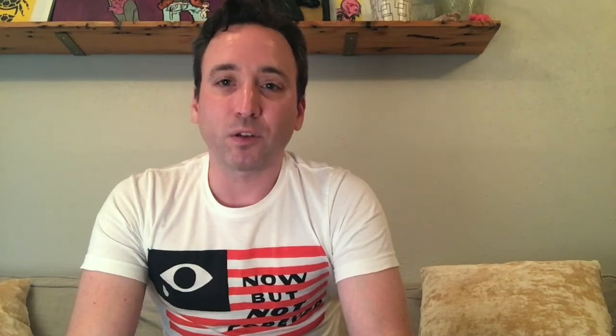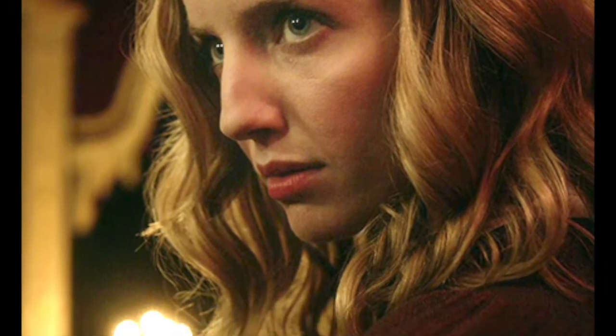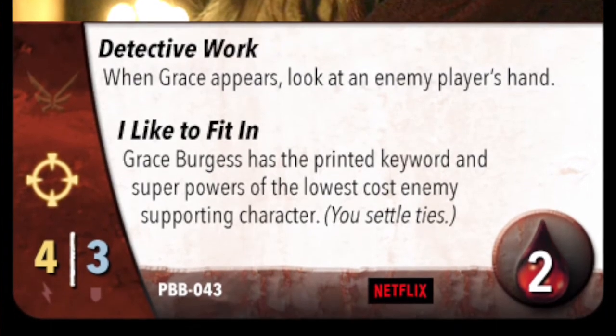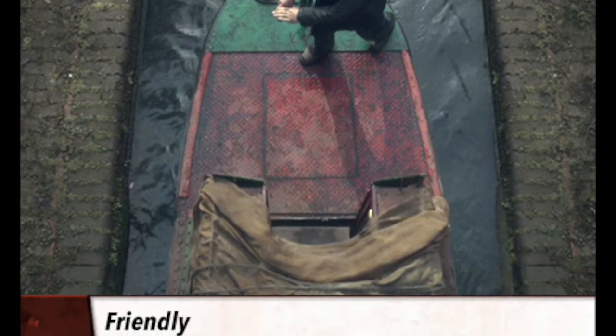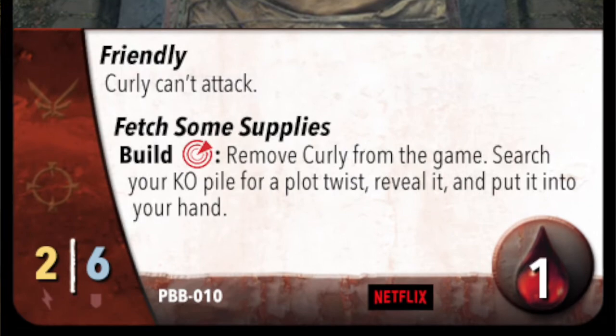The spreadsheet is pretty much the key to keeping myself sane as this set develops, because it keeps track of more than just card types. One other thing you want to consider when balancing out your set is keyword powers versus superpowers. You want to have a good balance of those two things. You don't want your entire box to have all keyword powers, because then it makes the game a little bit less fun — you don't have as many choices to make about using superpowers.